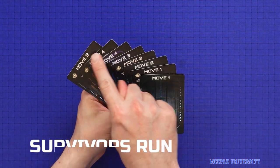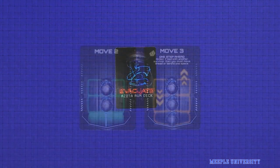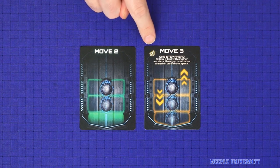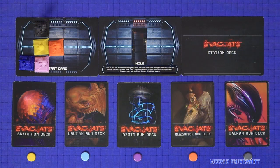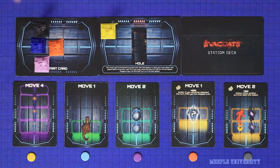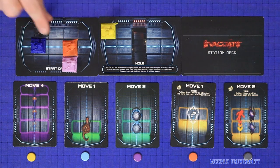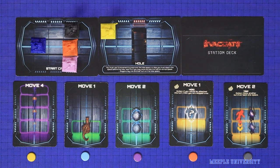In Survivor's Run, each player simultaneously chooses one card currently in their hand and then places it face down. Cards come in two types: basic run cards, which show only a movement value, and action cards, which show a special icon, a movement value, and an action printed in text. All players then reveal their chosen cards and advance their mini a number of steps forward along the track based on that card's move value. If the player played an action card, ignore the text action for now — simply resolve the amount of movement. There is no limit to the number of players who can be positioned in a single location.